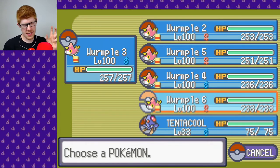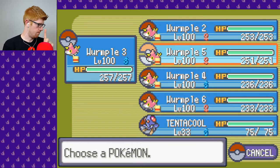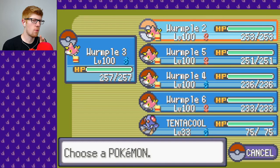I think we definitely want to send out Wurmple 3 first. First we're gonna fight a Skarmory. Skarmory's a bad time, but there's not really much we can do. Maybe we do want to send out Wurmple 2 first though, because Wurmple 2 is fastest.